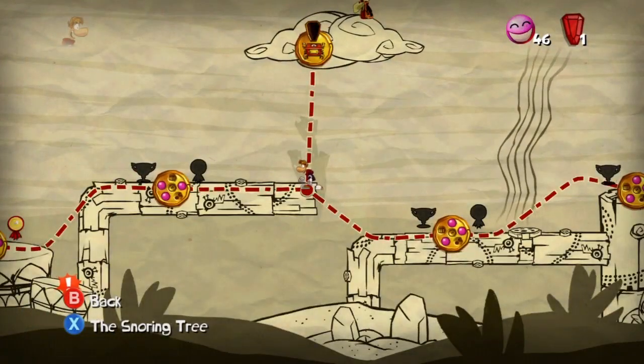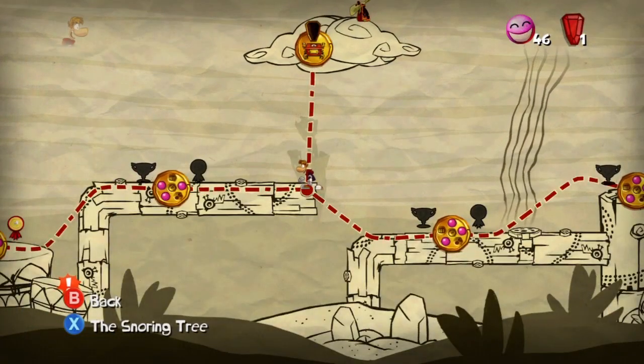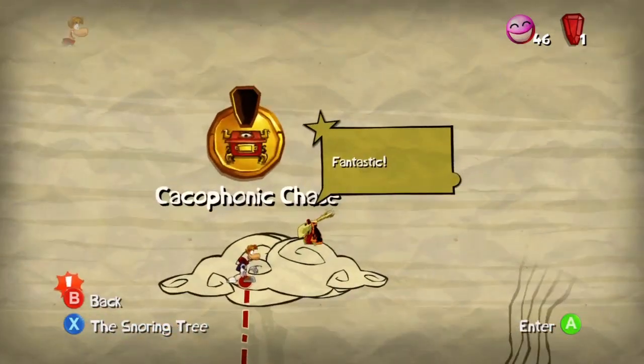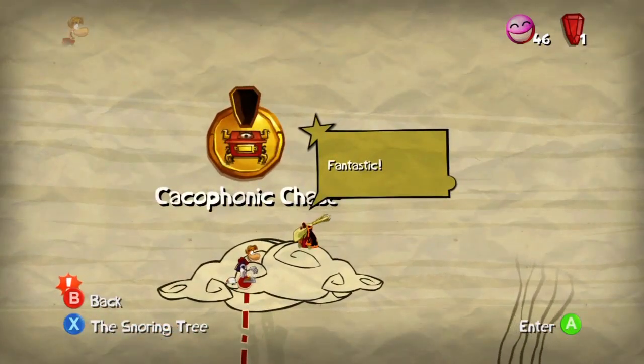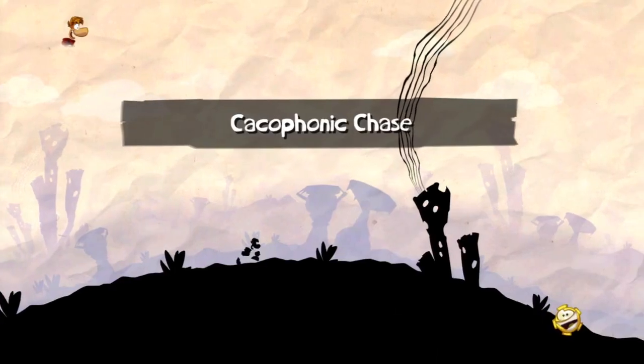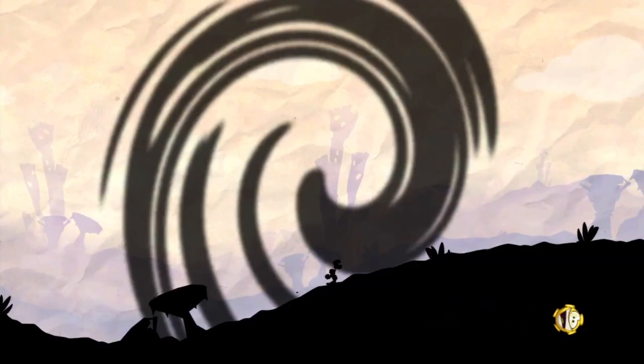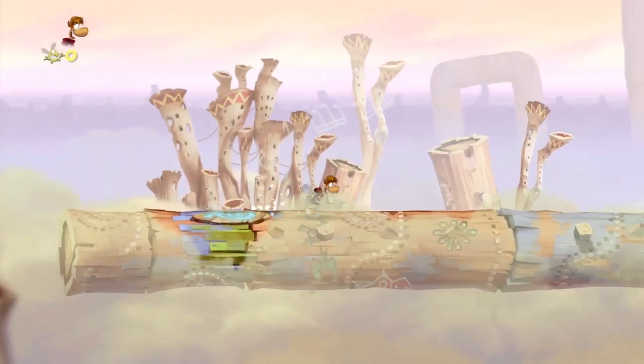Hey guys, what's up? Welcome to part 8 of my Rayman Origins Let's Play. Off-screen, I went back through a few of the levels to collect some Electoons that I missed, and I ended up getting 46. I needed 45 for this area, so now it looks like we're gonna be chasing this dresser-looking thing again for another Skull Tooth. We will then have 2, and I also switched back to the original Rayman.